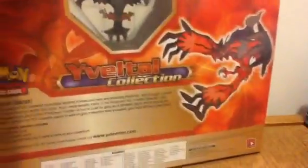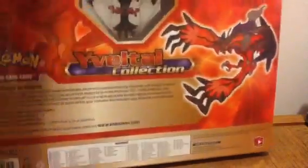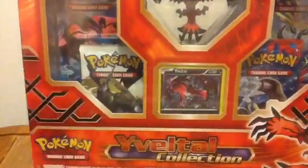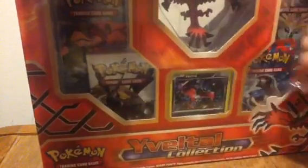They were about $20 each, approximately. I wish I had more room. But there's the back of the box, you know, how much you're able to see. Let's get another good look at the front of the box. There's the Yveltal figure up here, promo card. And we get three X and Y booster packs, and a Legendary Treasures booster pack. So, without further ado, let's get started on this, shall we?